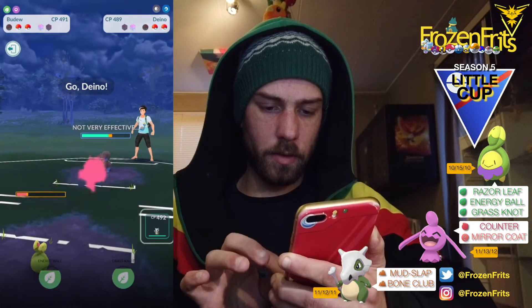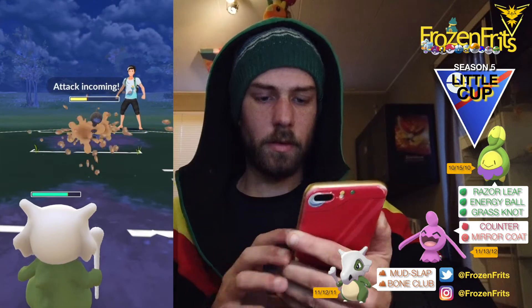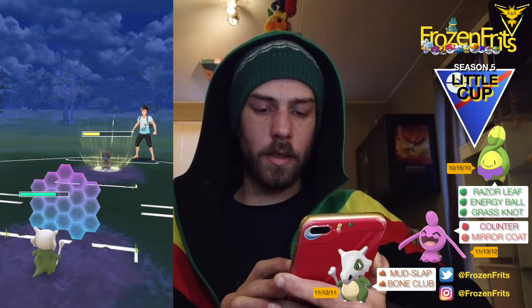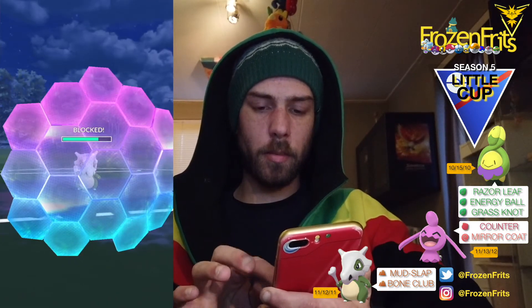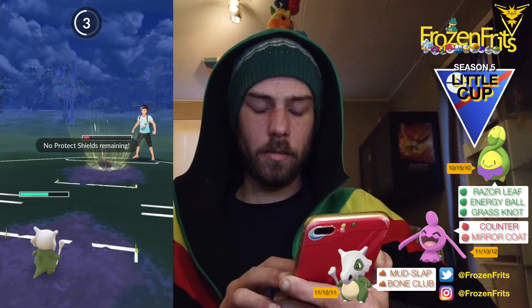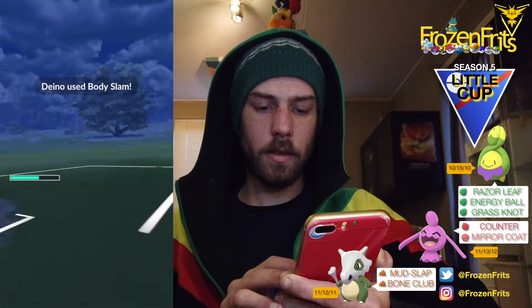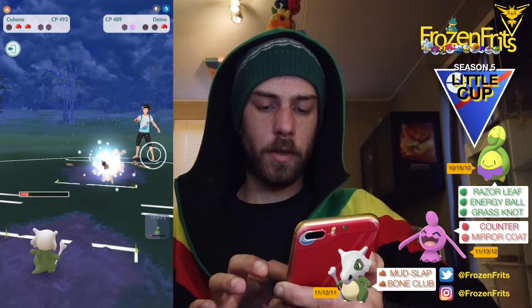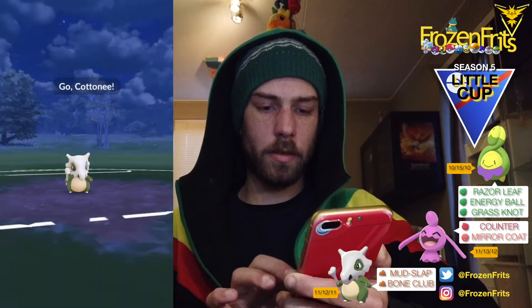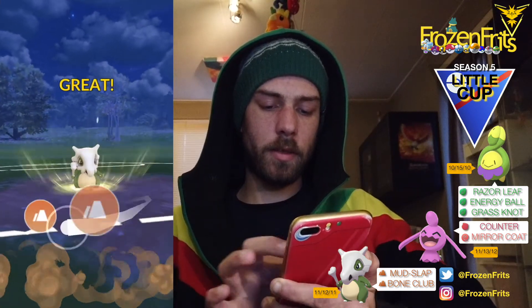He's switching into his Dino so I'm gonna switch into my Cubone. I'm gonna shield this - that was a body slam. It's gonna be another body slam, hopefully we survive that. Then we're gonna farm it down and take off a bone club on the Cottonee, and maybe he's gonna shield this up.